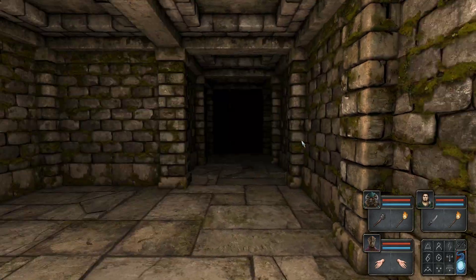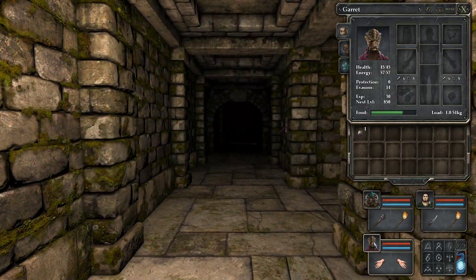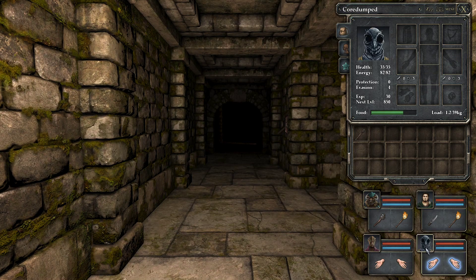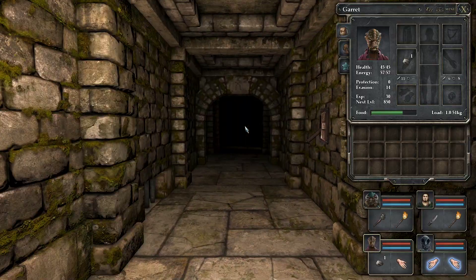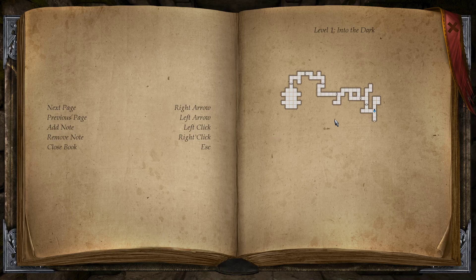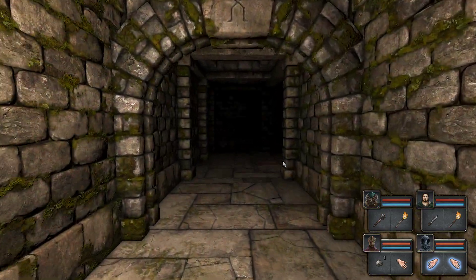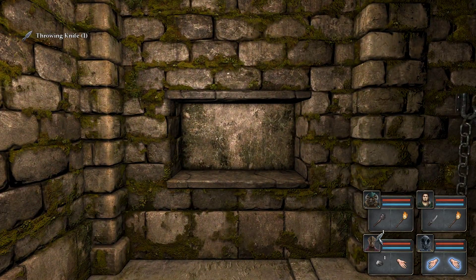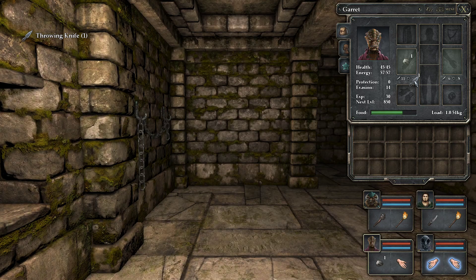For the moment the rogue isn't actually doing much, but I think I can throw rocks. Close this up and we are on our way. A throwing knife — even better. You can place it like this.